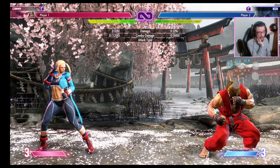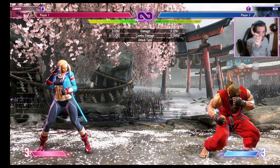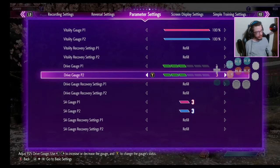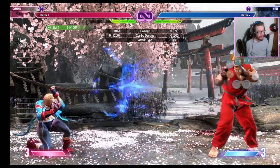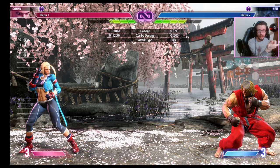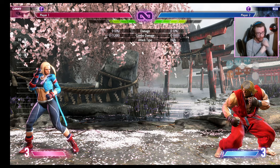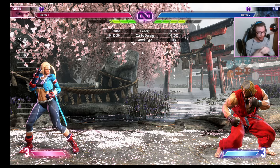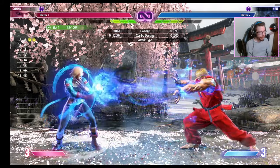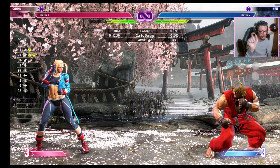The main thing to consider when your opponent throws a projectile is the drive meters. Let's say both characters are at three drive bars — if you block the fireball, Ken ends up with more drive meter than you because blocking costs you drive meter and it takes a few seconds before it starts regenerating. So what you want to do is drive parry the fireball, though you're still negative on drive meter. To be truly neutral on drive meter, you have to avoid the projectile entirely — by going through it with a move or jumping over it.